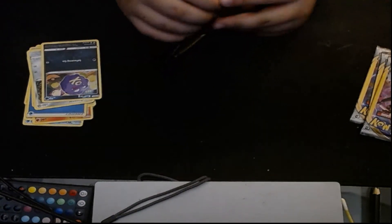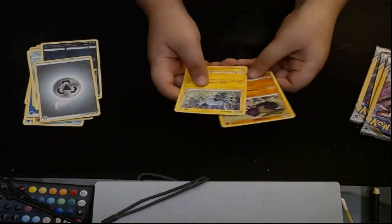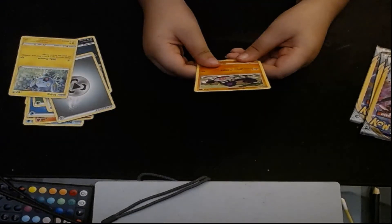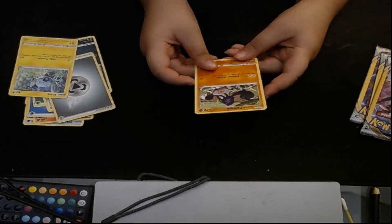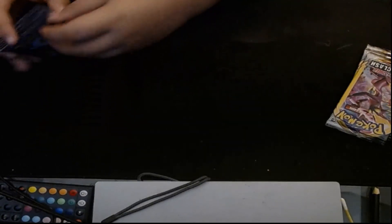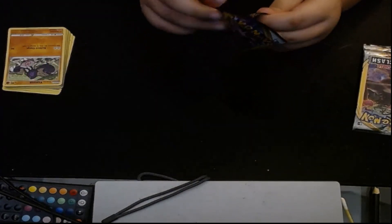Now there's four packs left. I need to get a Charizard. Another energy — steel energy. Shenix and Glarian. Yamask. I've just got a few Pokemon cards so far, hopefully I can finally get a Charizard.